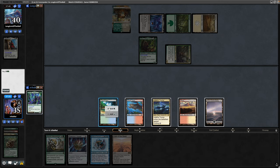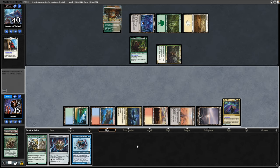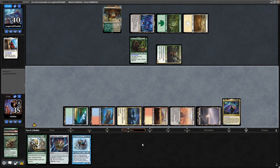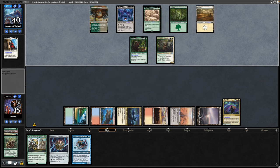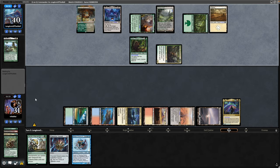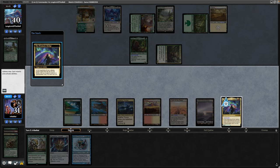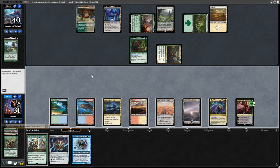Our opponent could have removal for our commander but we'll try to get it down anyway. Casting the Prismatic Bridge, getting down Field of the Dead — we are one land away from starting to trigger Field of the Dead and we just pray our opponent doesn't have removal for the Prismatic Bridge. Decided to draw before going for Hall of Heliod's Generosity, and now we see a Yavimaya which fixes our green mana nicely. Wilson dealing six points of commander damage total, and we get the first trigger from the Prismatic Bridge — holding up Heroic Intervention for the foreseeable.